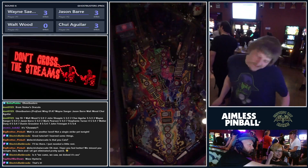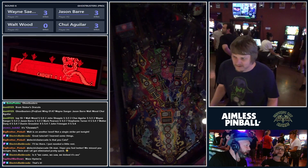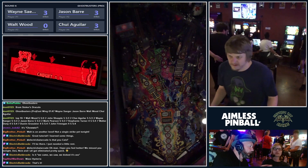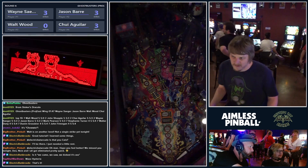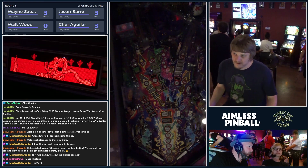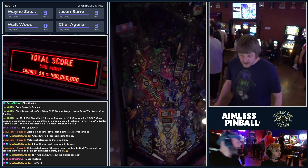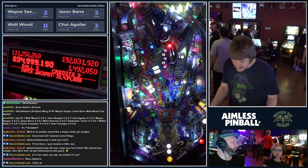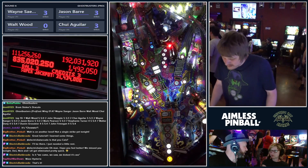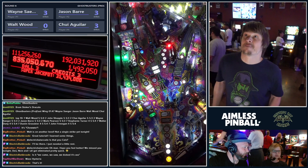Now he gets the Don't Cross the Streams video mode with the 6x multiplier active. In this mode you move the proton streams back and forth — you can't cross them — and catch ghosts as they come up. You get a little hint because the order they appear in the background is the order they'll display in front of you. This mode is worth a ton of points, and with the 6x multiplier going, if he completes it — 480 million points! That more than doubled his score. He knew exactly what he was going for there.